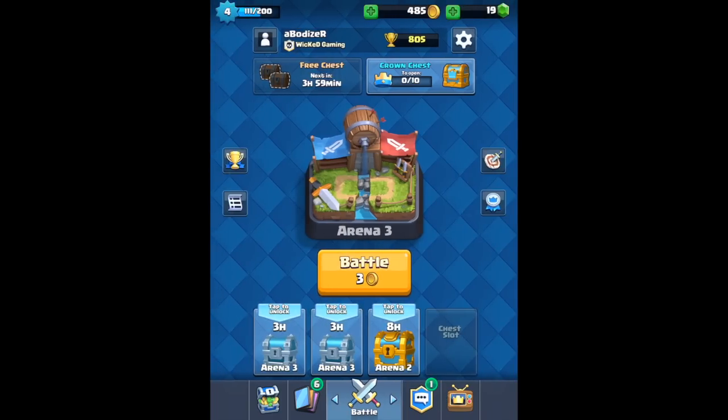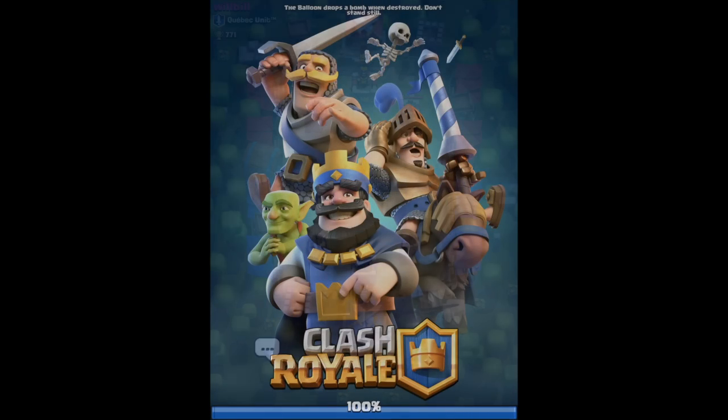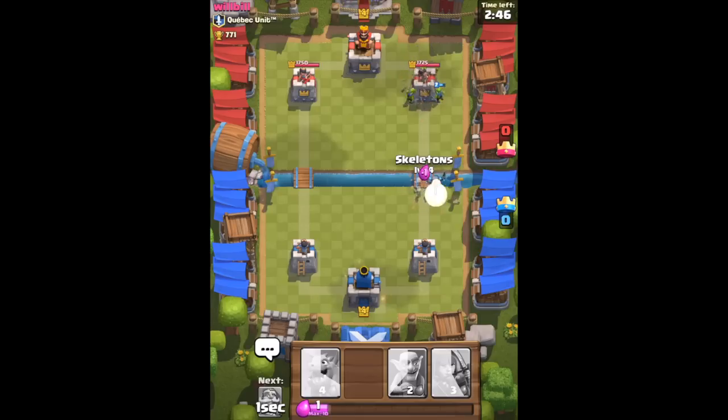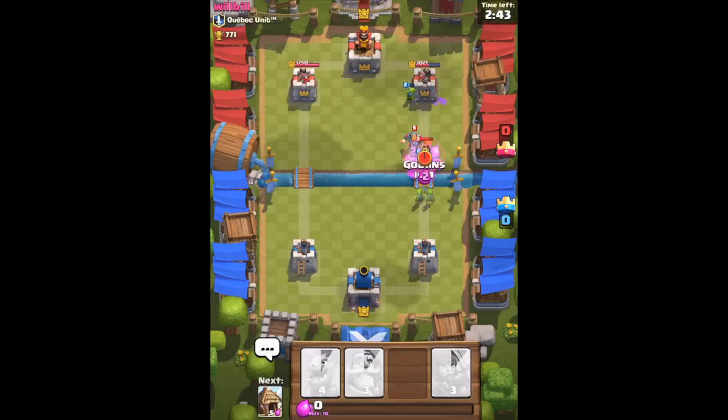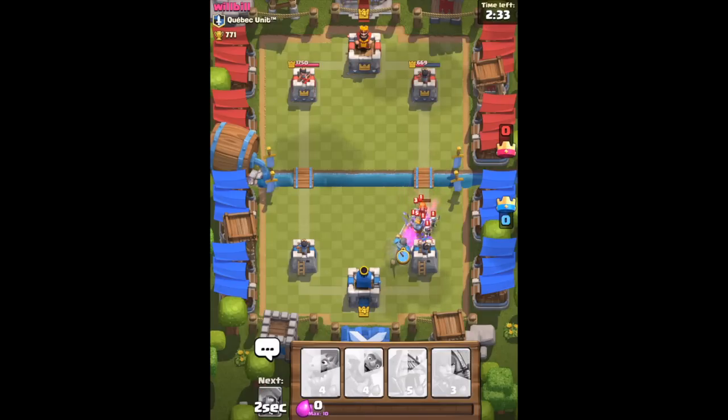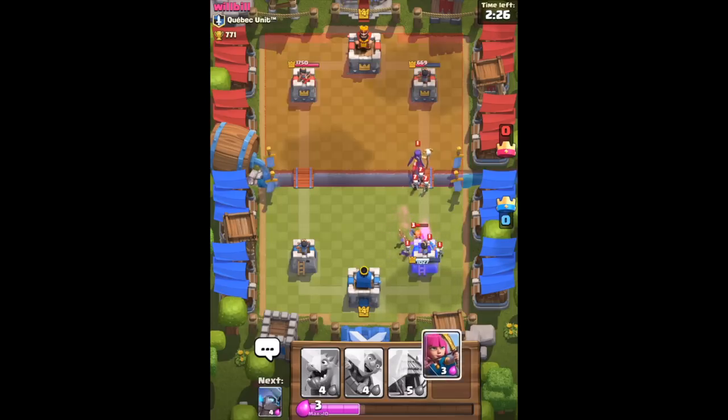Let's go to Arena 3 and I'm going to use the strategy and deck of cards that I usually use to win. In my tips video I'll cover this in more detail. Basically, as you can see, I use my barrel a lot. My two main cards are the goblin barrel and the baby dragon — both are epic cards, and I think I was very lucky to have them.